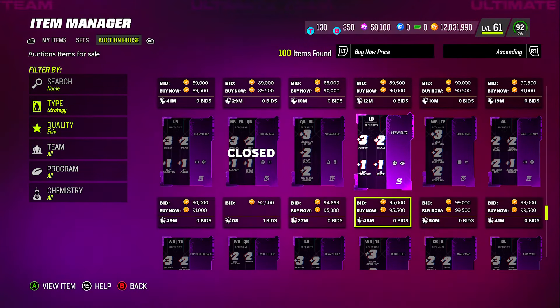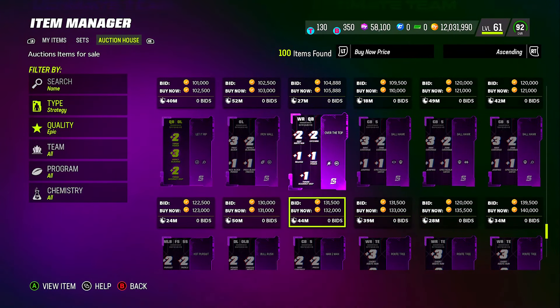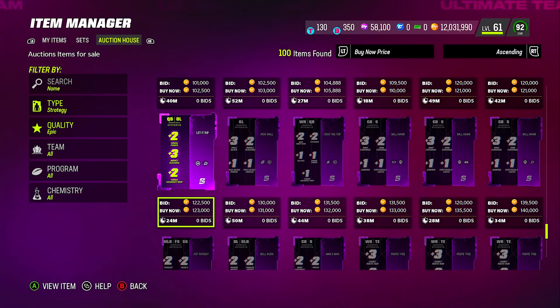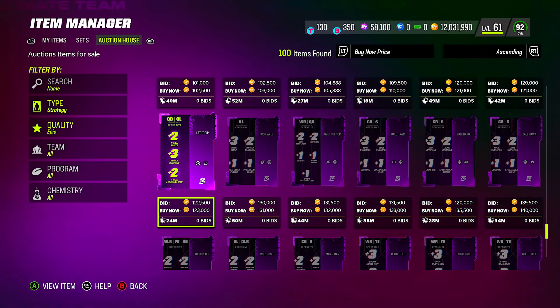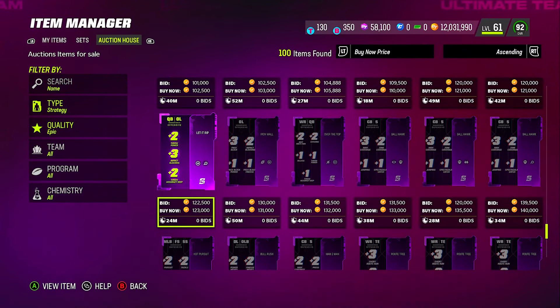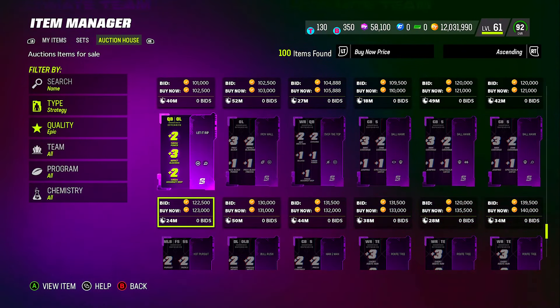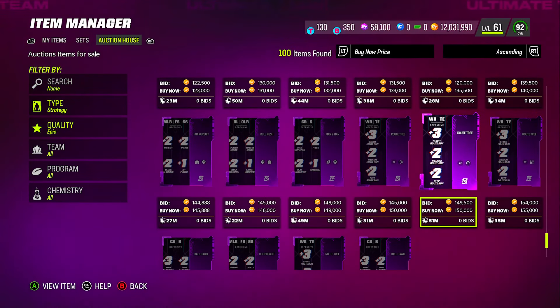For your QB, the epic 'Let It Rip' is going for around 123k coins. Honestly, if you're spending that much you might as well get the legendary at ~198k, but if you're on a budget you can run both epics. The epic version gives plus two throw power, plus three impact blocking, and plus two deep accuracy to your QB and O-line.